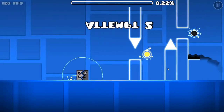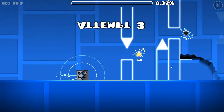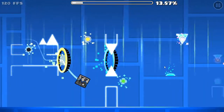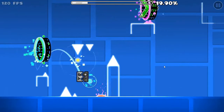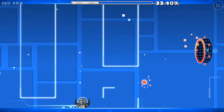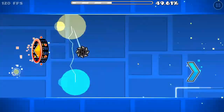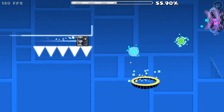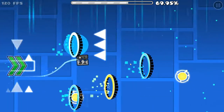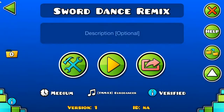Y'all know sword dance, right? I'm making a new sword dance - a remake of sword dance. This is probably my dumbest idea yet. Here we go. I'm just going to showcase the whole level. We got the ship, got a double click - because why not? And then we're at the drop. It goes three times for like a split second and then it's half speed for a minute. I changed it a few times. Then in the actual level... sword dance.